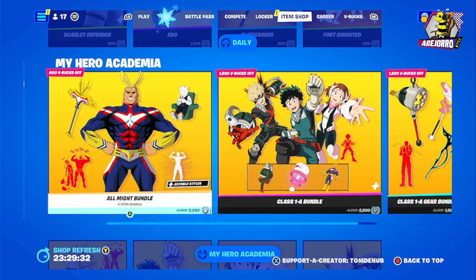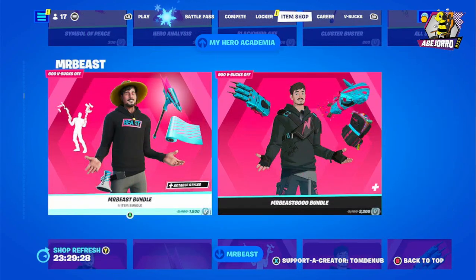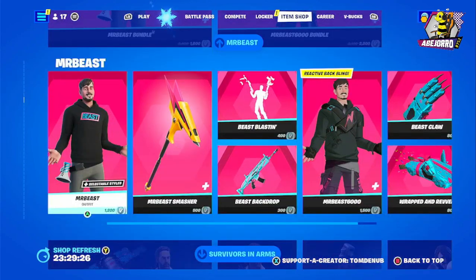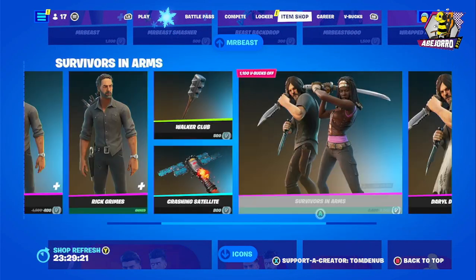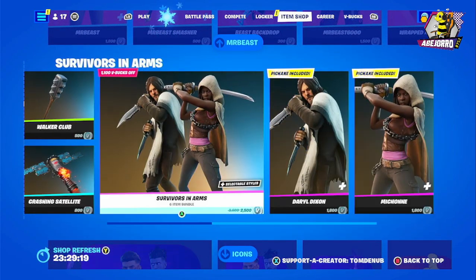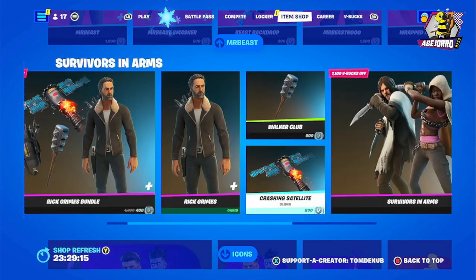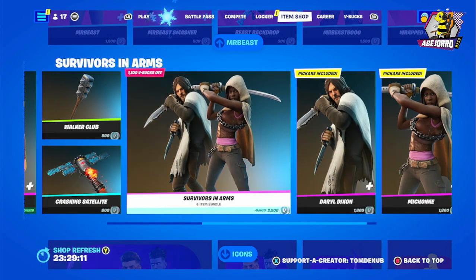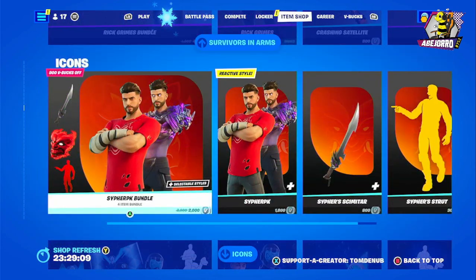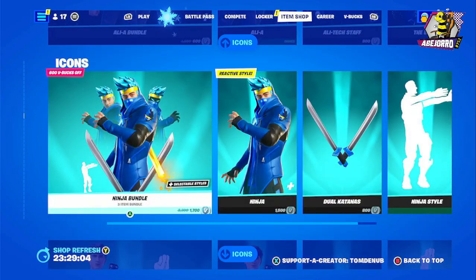Then we have the My Hero Academia bundle, which we've reviewed in prior videos. We also have MrBeast, Survivors in Arms — which is Walking Dead — really nice. I just bought this skin already! Rick Grimes, Michonne, and Daryl are really cool. Then we have the Sypherk bundle and the Ali-A bundle, which we've reviewed previously.